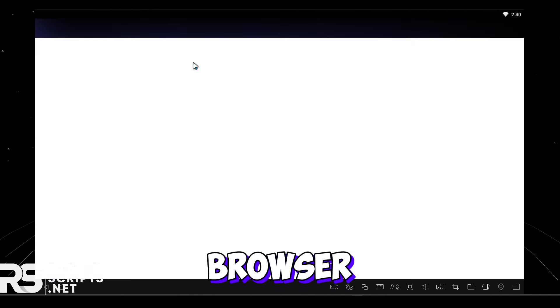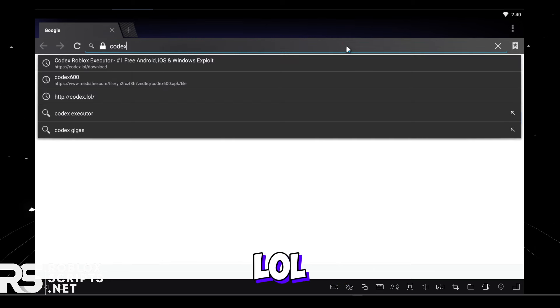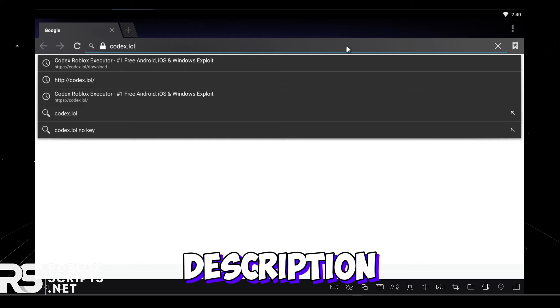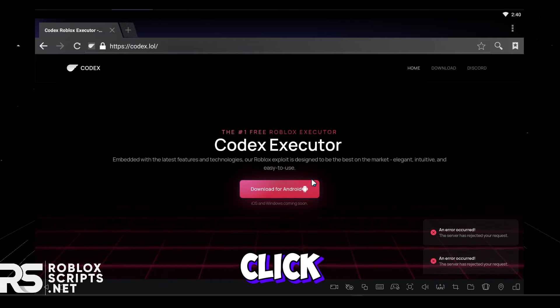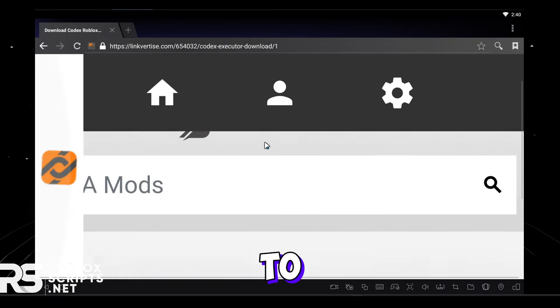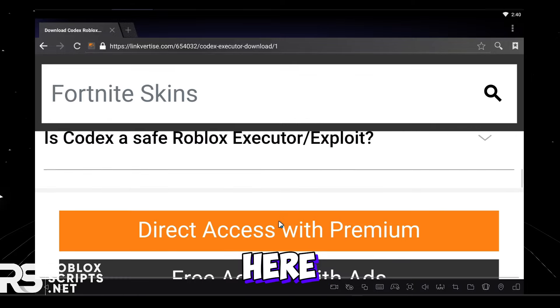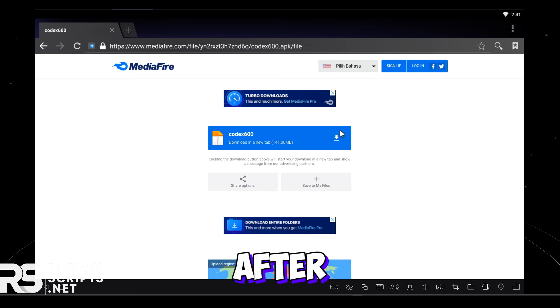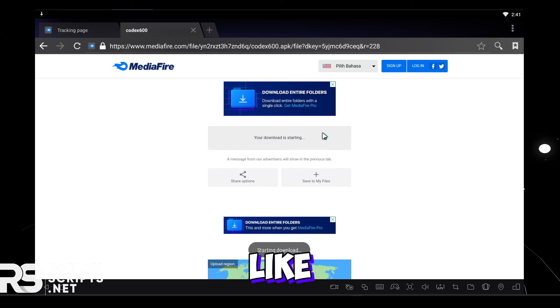Once you're back, go to your browser to download the exploit. Type in the search bar codex.lol — you can also find the link in the description. Click Enter and you'll see this website. Click the middle button, Download for Android, and it will redirect you to a Linkvertise link. Complete the offers — scroll down and reaccess with ads — and after finishing Linkvertise, you'll be redirected to the MediaFire website.